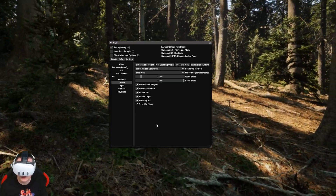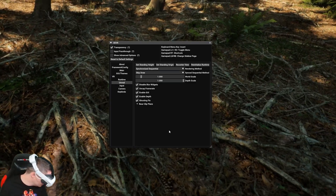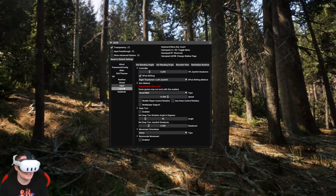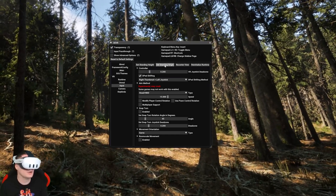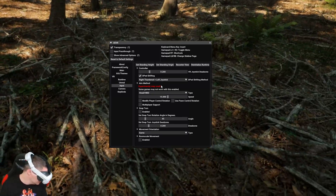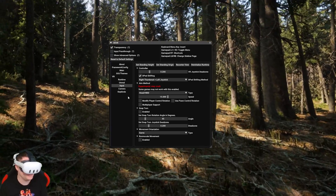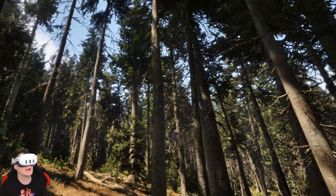You will notice that your view is under the ground of the game — you will fly inside the game. What you need to do is click on 'Set Stand Origin' and then you will be teleported to the real floor of the game. Then under movement orientation, change that to game. Now exit the menu by pushing both thumbsticks and here we are.